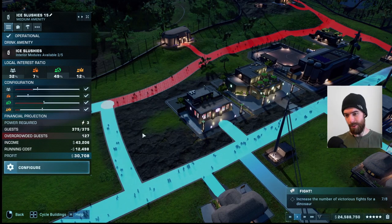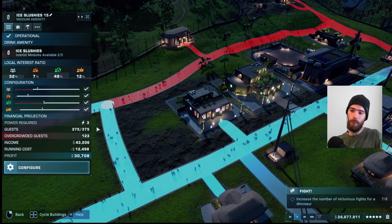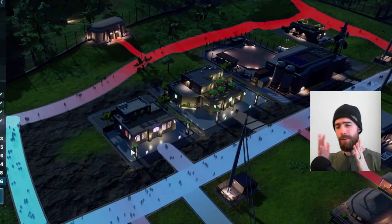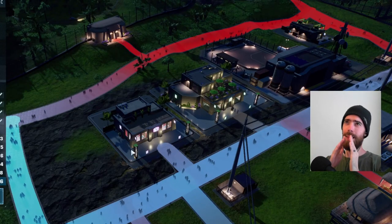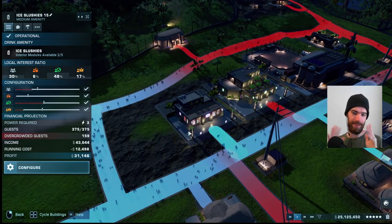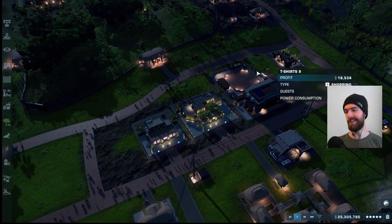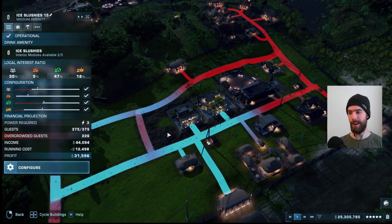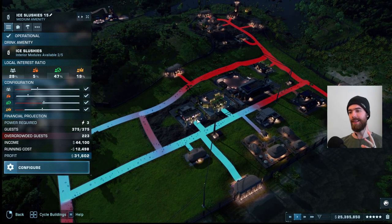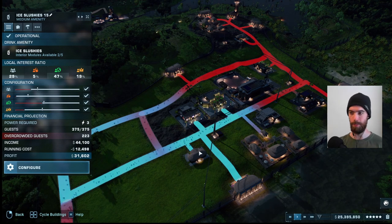Jumping over to the medium amenity, we see that it is sapping up three power. It is servicing about 400 guests, which is roughly double what the small amenity was doing, and only 123 guests are feeling overcrowded. These overcrowded guests do give you a penalty and I believe that will come out in your park's transportation rating. The profit is close to double what the small amenity was able to provide, and the amenity coverage from this is much larger. You would be able to space out your medium amenities farther apart and still be able to paint all of your paths in blue.